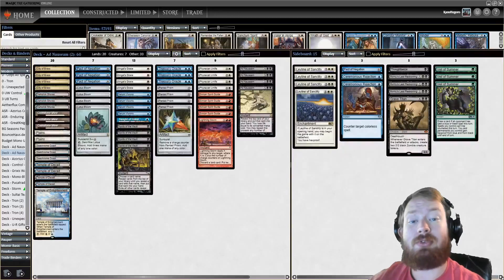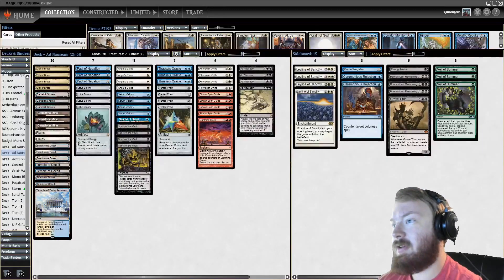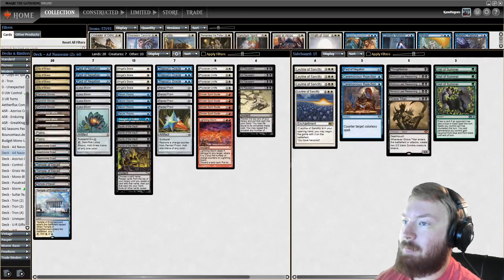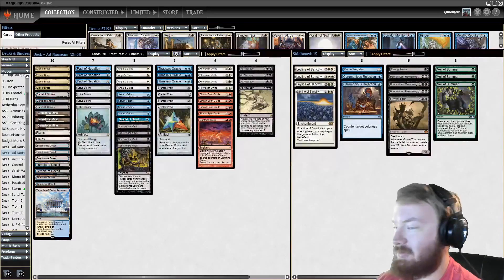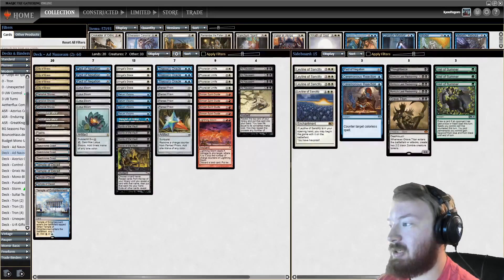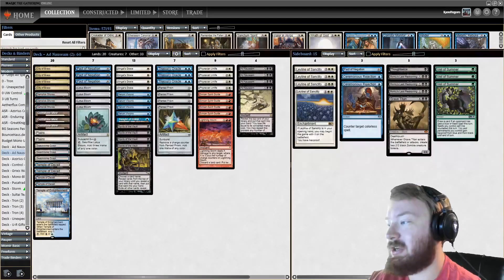Good morning everyone and welcome to another episode of Kano Try Harding Modern. Today we have a variant of Ad Nauseam. This deck has been performing quite well — it has a number of 5-0 finishes every couple of days. It's been a long time since I've played Ad Nauseam and the tech has changed quite a bit, but for those of you that don't know, this deck has two combos.